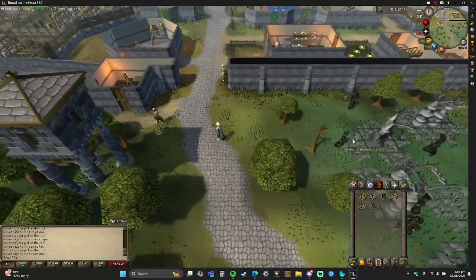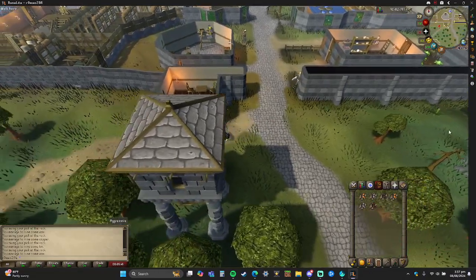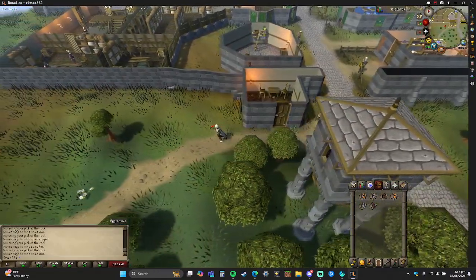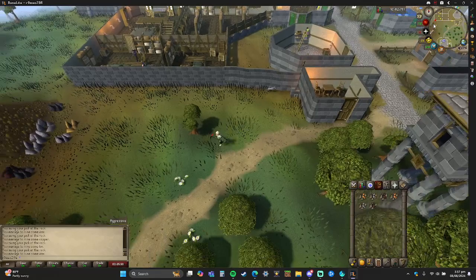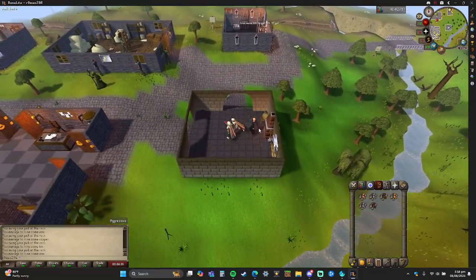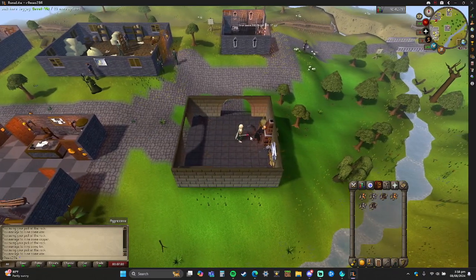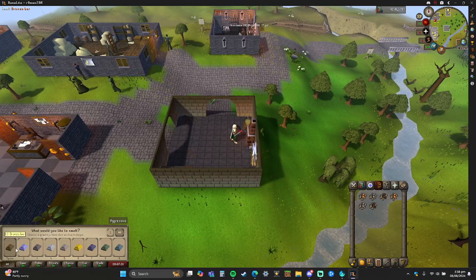Do be careful as a low level because there are wizards around here — walk around them because they will attack you. All right, now that we're here, the furnace is right here. All you have to do is click it and it'll give you the option on the side: bronze, iron, silver, steel, gold, mithril, adamant, and so on.